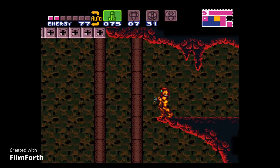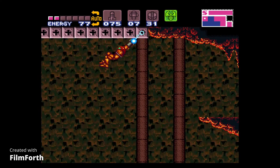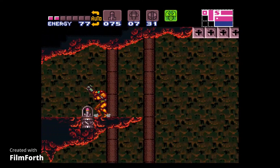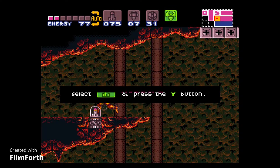I walked all the way to this part up here because now we can do this. And here is a missile pack that you can get right now. There's nothing else in this room so we can just get out of here.